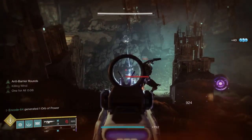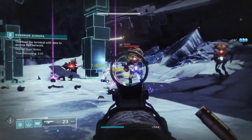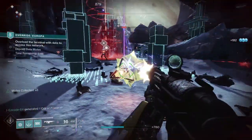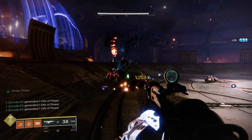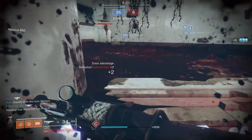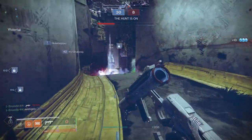Next up is an elemental auto rifle I hold near and dear — the Gnawing Hunger. Void element, 600 RPM, and made to murder your fellow Guardians and alien enemies alike. Gnawing Hunger drops from Gambit and is also available as a world drop, so you can find this gun doing just about anything in the game. While not only being a good auto rifle, it also has the benefit of being easy to get a decent roll on — the majority of perks are good as a baseline. Its fourth perk slot is a veritable feast of awesome, with top picks like Demolitionist and Rampage. The third perk slot is a little hit or miss, with Zen Moment and Subsistence pulling ahead as my preferred go-to's. My personal favorite roll is Subsistence with Demolitionist, allowing me to keep firing while building my grenade charge, which is important for grenade or stasis builds.